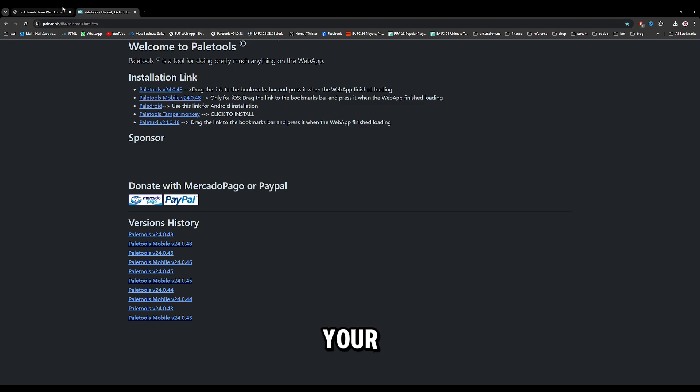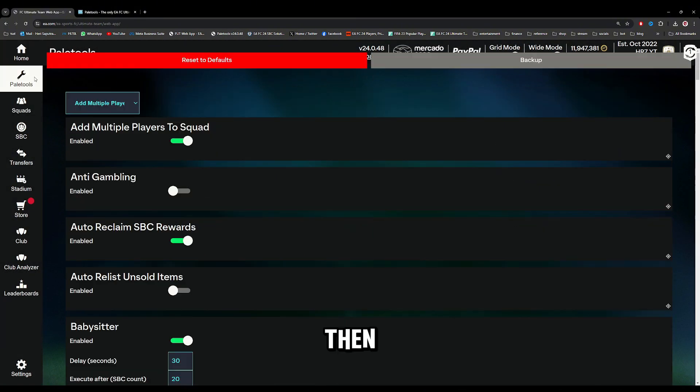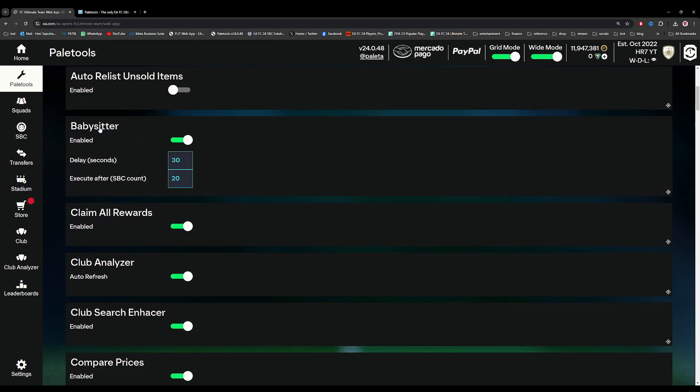After that, open your FC24 web app and open your PailTools. Then go to PailTools settings, select Babysitter, and enable it.